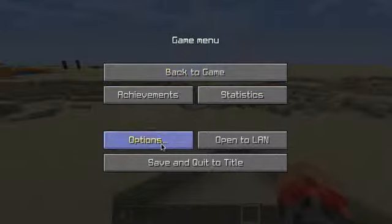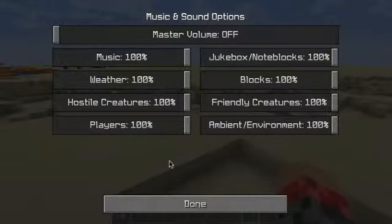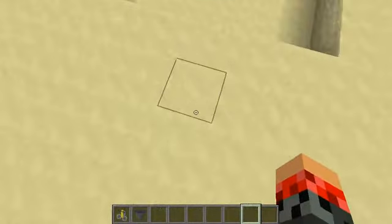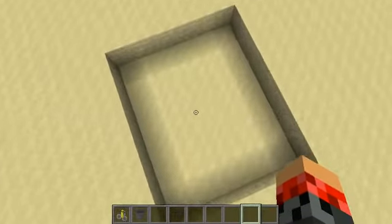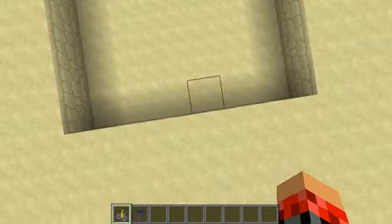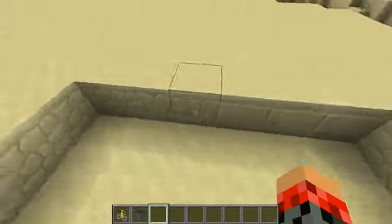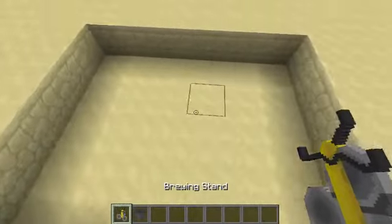Hello dudes. Welcome to one of my first Minecraft tutorials. This is a very, very simple thing. It is mostly, for the most part, an automatic brewing stand.